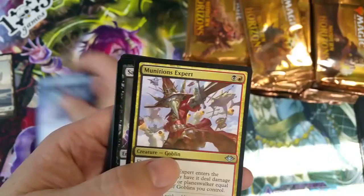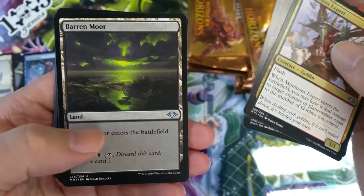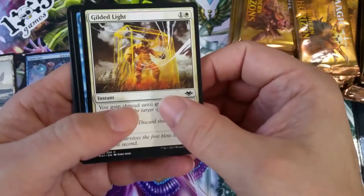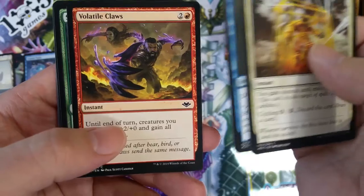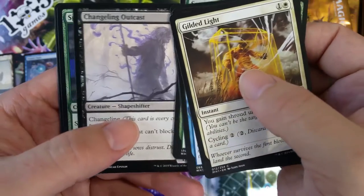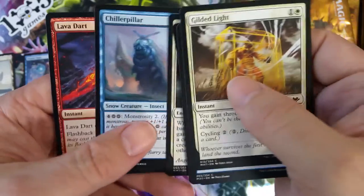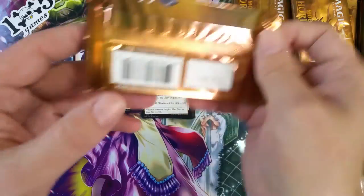Munitions Expert, Sadistic Obsession, and our first uncommon land — Baron Moore. Getting into our commons: Reign of Revelation — man, that one's beautiful. Savage Swipe, that's cool. Lava Dart, that's good. The owner at the card shop was giving me grief because I pre-ordered M2020, which comes out in just a couple weeks, and he goes, 'You're gonna actually play this time?'